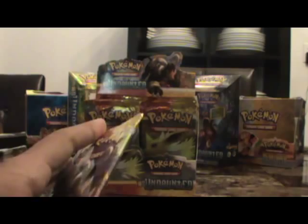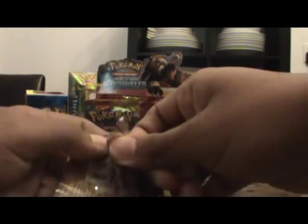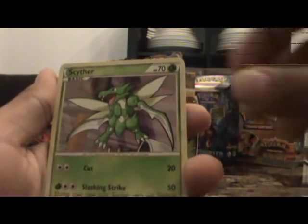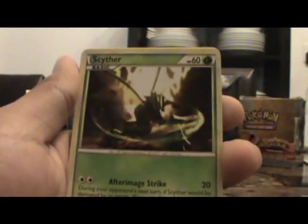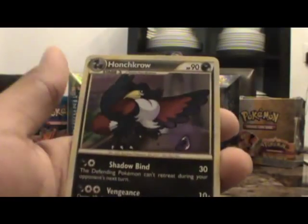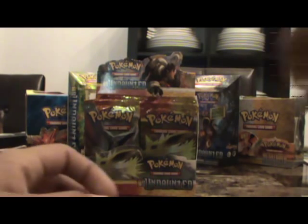Next pack. So we have a Drifloon, Scyther, Beldum, Eevee, Mysterious Treasure, Raichu, Scyther, Vaporeon, Gloom, and another Honchkrow. I'm gonna put it all together.